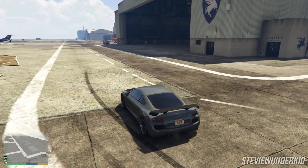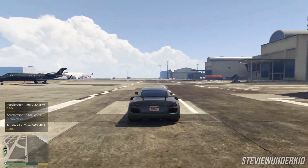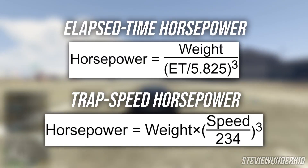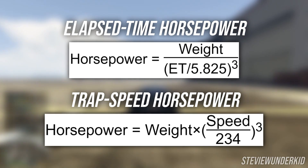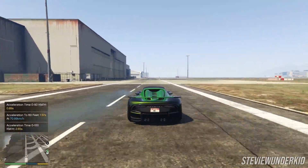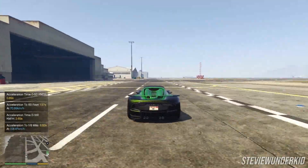With some in-game testing, there's actually a much simpler, albeit pretty rough method to calculate a car's horsepower, and this is through its quarter-mile performance. Based on the formulas you guys see on screen here, as long as you have the car's weight and quarter-mile time or trap speed, you can get a rough idea of how much horsepower it's actually putting down. What's great about this is that the metadata I previously talked about is already accounted for, as I planned on precisely measuring a car's actual performance on an in-game road, so everything was pretty much baked in.